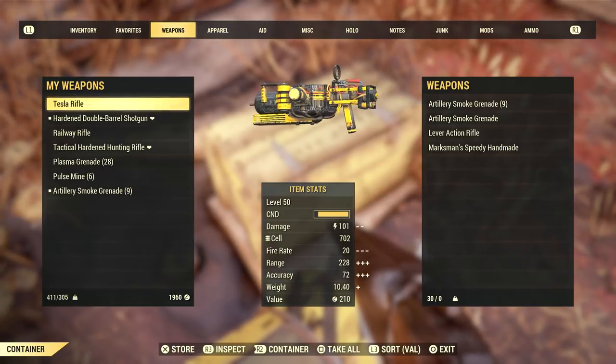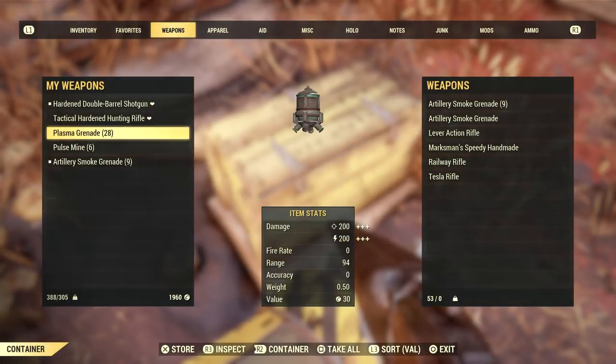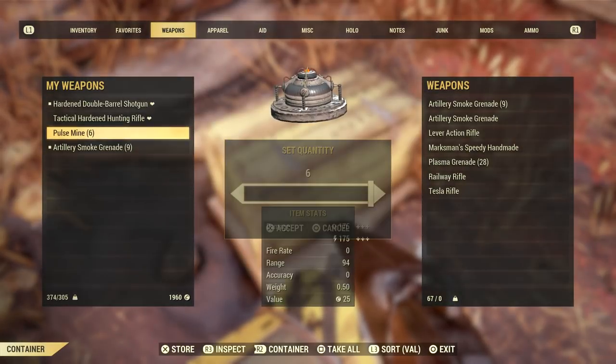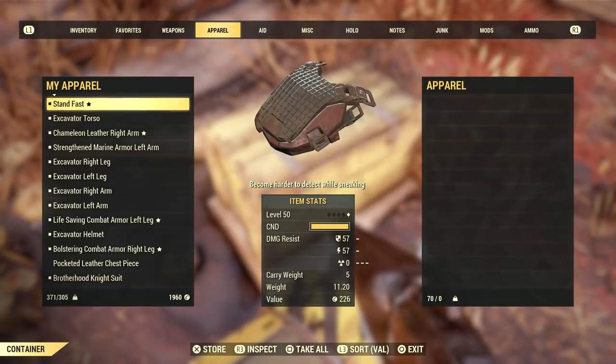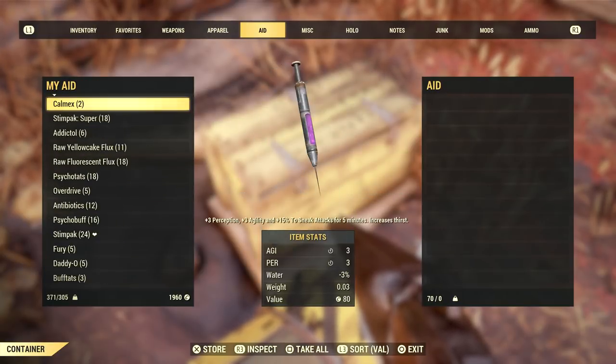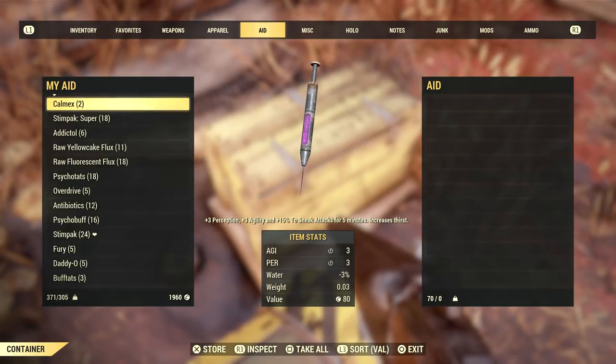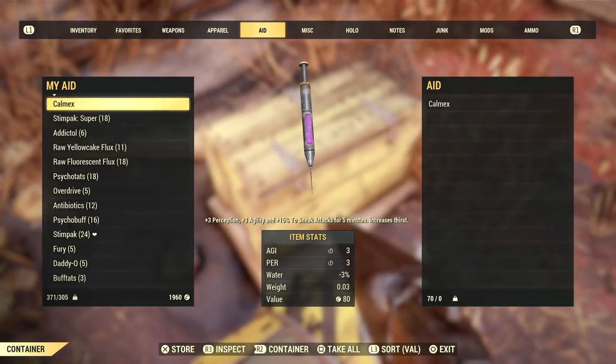Once you have both a friend and the artillery plan unlocked, you'll want to go to your friend's camp and build an artillery there for them if they can't already do so themselves. You'll notice that part of the artillery is a yellow box which you can store items in. Anything you want to duplicate — whether it be a single item such as a weapon, or a stack of items such as junk, ammo, stimpacks, etc. — you'll need to put in this container.